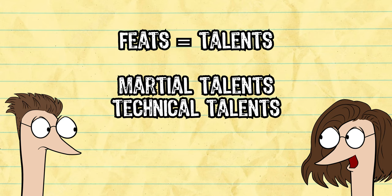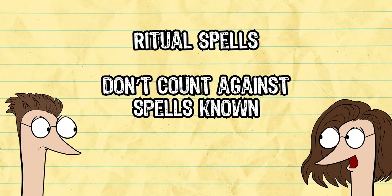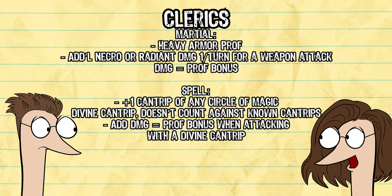Ritual spells are now separate from regular spells. They don't count against spells that you learn as you level up, so they're essentially free spells — otherwise they're basically the same. Clerics can focus on more magic or martial training at level one, conferring them with these benefits early on. This is because all classes get their subclass at level three in this system. Turn Undead is now Turn Profane, and now includes fiends.